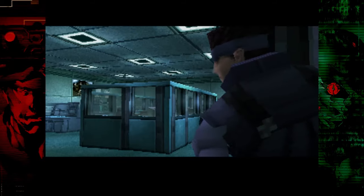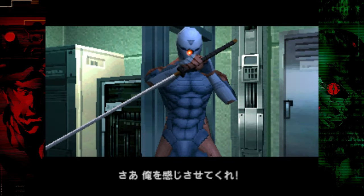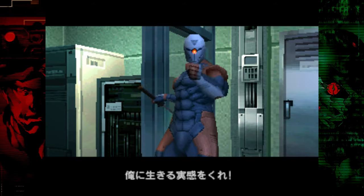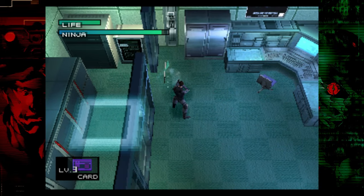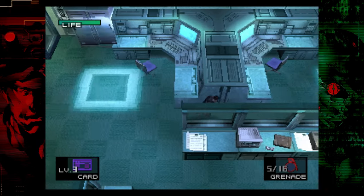If you're not confident in the Gray Fox fight, this is a great place to save — especially if you're on hard or extreme since he hits kind of hard, particularly in the later phases. I've practiced this fight a million times so I'm personally not going to save here. Gray Fox works a little differently on easy vs. hard or extreme, so I'm going to show you the easy strategy first. It's similar to hard and extreme, but with some key differences.